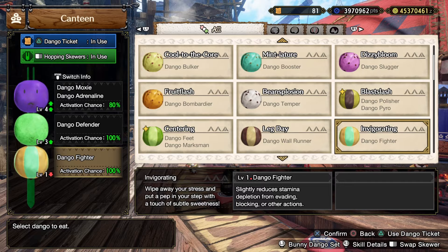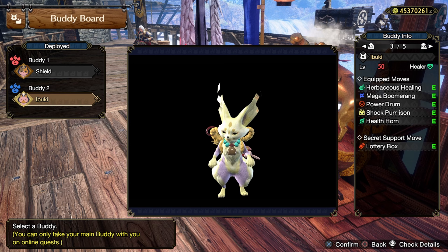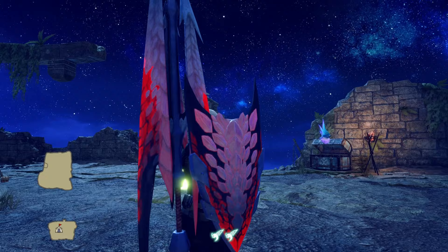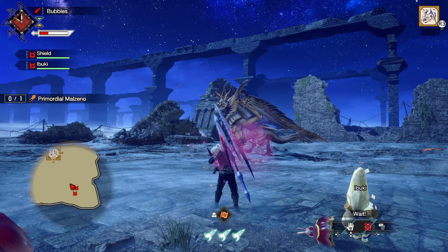For your level one you want to use Fighter. This will reduce the stamina cost of your charge attack, which you will use somewhat often - usually to chase him down when he falls. And I can't forget the palicos. They are using exactly the same setup: I've got my fighter palico and my healing palico with the secret support moves of Lottery Box and the Healing Clover Bats. This palico will help keep us alive and when we get low enough, Heal Health Form will bring me back to full health essentially. The other palico gives us a lot of extra damage through Furious and Rousing Roar, as well as having extra healing bubbles and endemics if I need them.